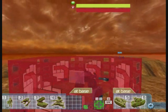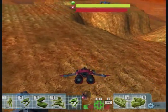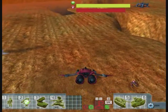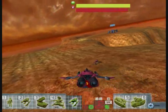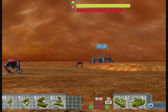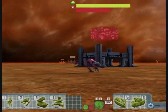Defend will have the unit stay in place and not move at all. Defend is good for setting up a defense, staging an attack force, or just for making sure a unit doesn't move from where you just dropped it. Fall back is like the opposite of attack — it'll have the unit withdraw to the closest friendly base they can reach.